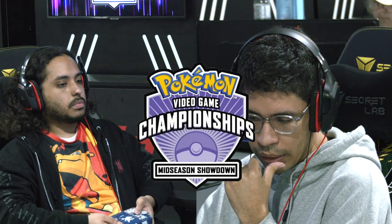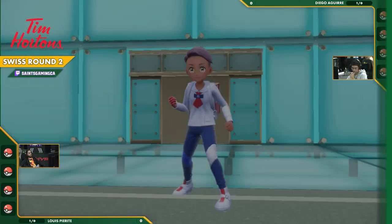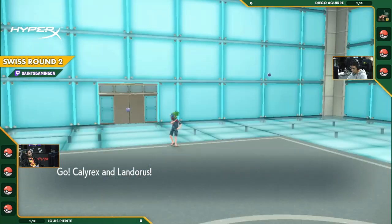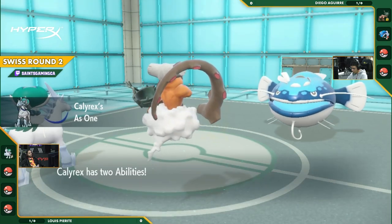It might actually have some trouble here. Because with the Steel typing, it's open for that high horsepower. And then with that Grass Terra type, it's going to be open to the Glacial Lance. So I don't know if Grass Terra is going to benefit it here. It'll be really interesting to see what happens. We are seeing the Ting Lu and the Dondozo open up against the Landorus and the Calyrex Ice.